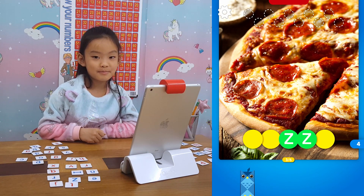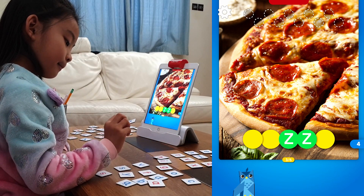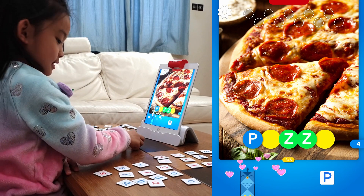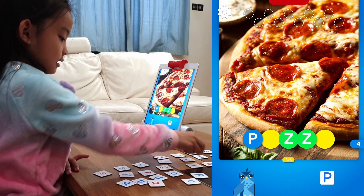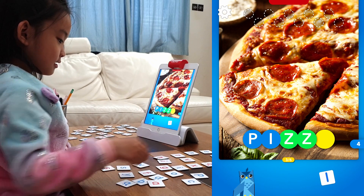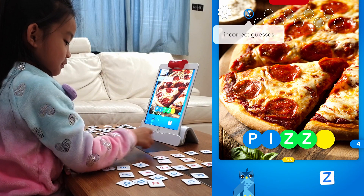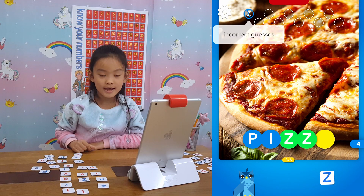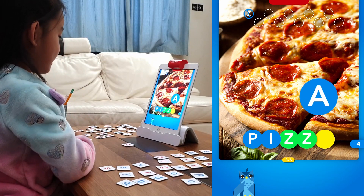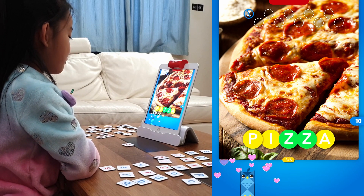Oh, that's a yummy pepperoni pizza - that's the one I have to guess. Play a letter tile to start spelling the picture. That's a good one. Where's the Z? Z - found it! Oh, P - is that already? I need an A. Yes, I got it right! Well played! Yay, now I've got 10 points!